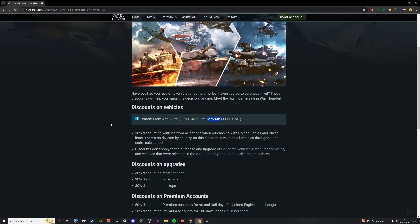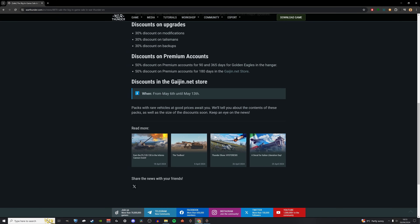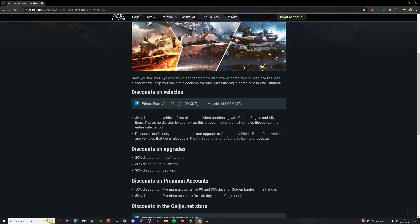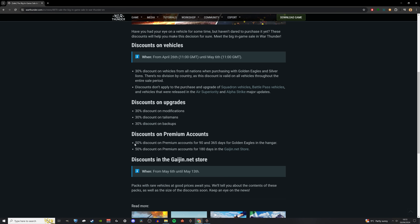Now this is just the in-game discounts. From the 6th of May until the 13th, we are going to get discounts on the Gaijin store as well. But at the time of recording, we don't know anything about what these packs are going to be — it's probably going to be the victory pack with those rare vehicles. Not really that worth investing in, in my opinion. But in-game, we get 30% discount on purchasing vehicles and Golden Eagle premiums. We also get 30% off modifications, talismans and backups. And most importantly, we get 50% discount on 90 and 365 days of Golden Eagles.